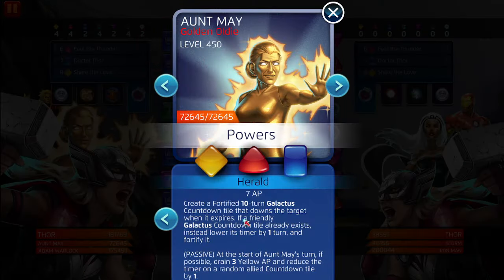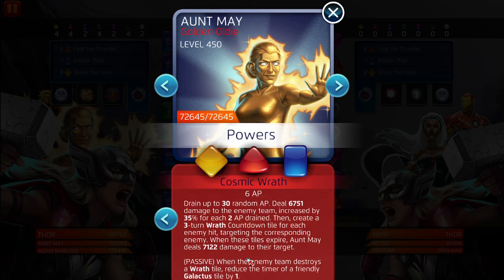When the enemy team destroys a wrath tile, reduce the timer of a friendly Galactus tile by one. Increased by 35% for each two AP drained, then creates a three-turn wrath cannon tile for each enemy hit, targeting the corresponding enemy. When these tiles expire, deal 7,122 damage to the target.